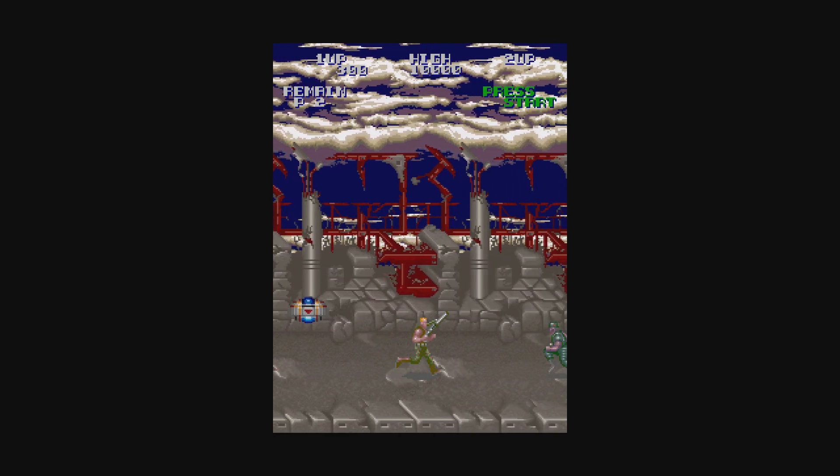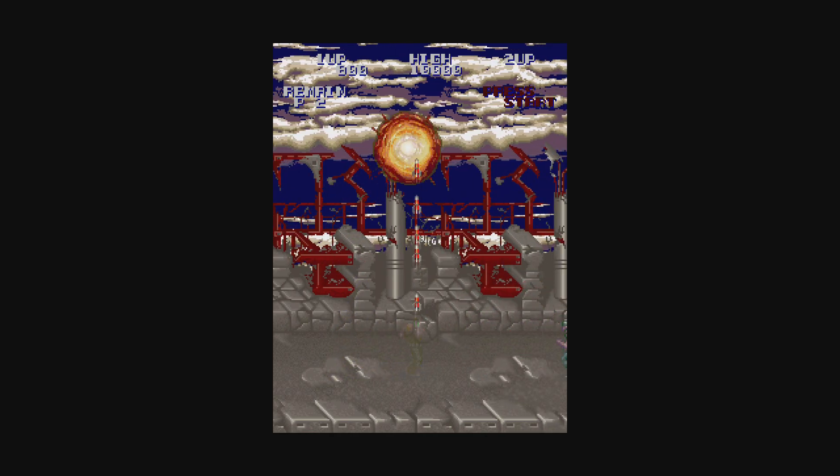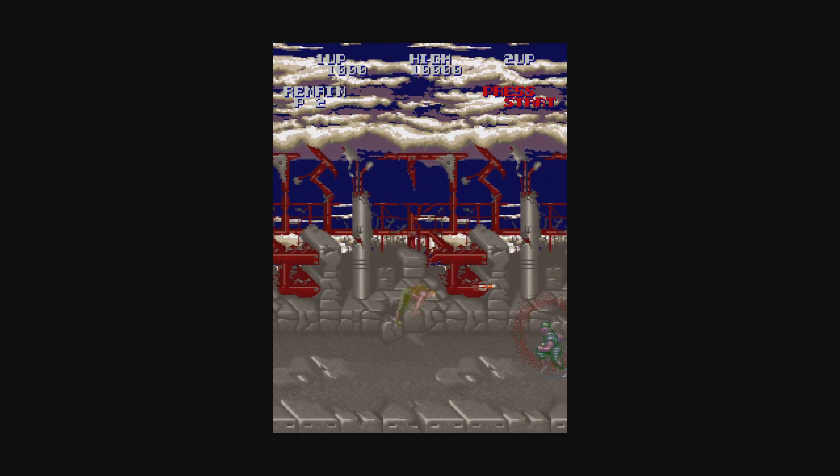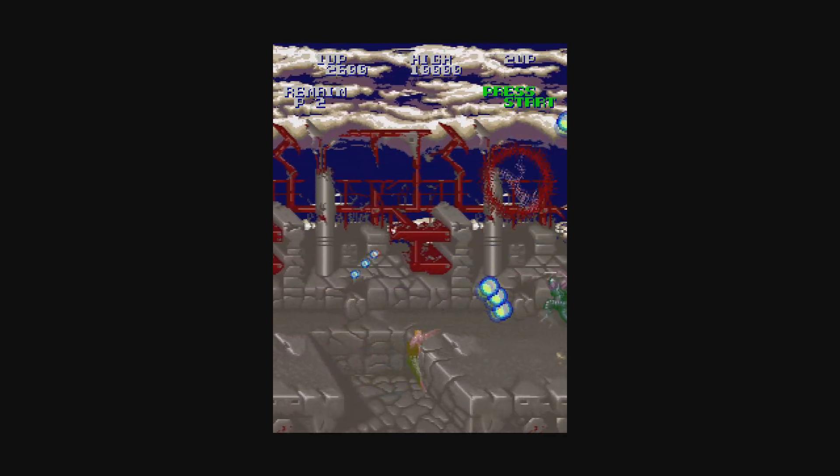Also included are the previously released Europe-only games: Super Probotector for the Super Famicom and Probotector for the Mega Drive. The collection is going for $20 in US currency, which is honestly a pretty good deal if you don't already have all these games. Let me give you a quick rundown of the games and how well they perform, as well as what features are included.